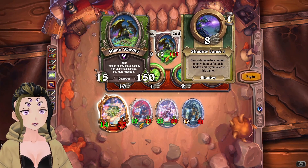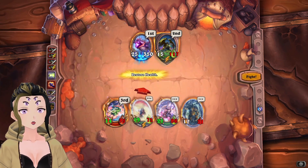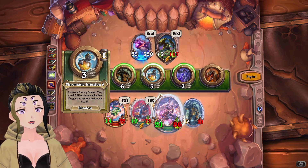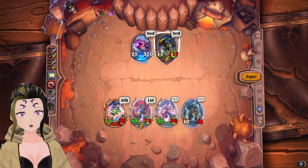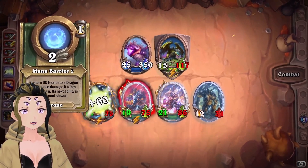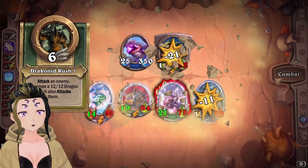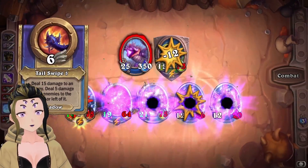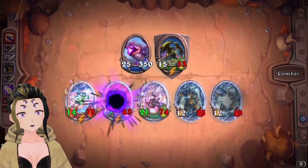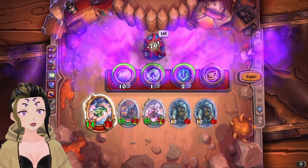Got one of the adds dead there. We're probably just going to rinse and repeat, and we are going to try to heal up the Yulon here just so she doesn't die. This should allow us to still kill the add here too. Then we just rinse and repeat from here.